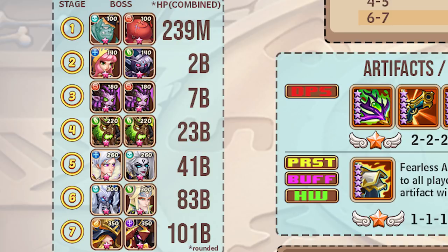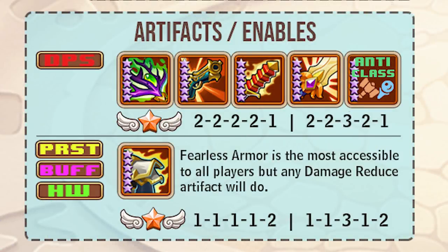As for artifacts and enables, if you have pay-to-win artifacts like Antlers Cane, Punisher Staff, and Kiss of Ghost, those are all top-tier damage items. Anti-class items can be useful here, but the majority of waves have multiple classes so they become sub-optimal. You really want to hunt for Punisher, Kiss of Ghost, and Antlers Cane - they are very, very strong.